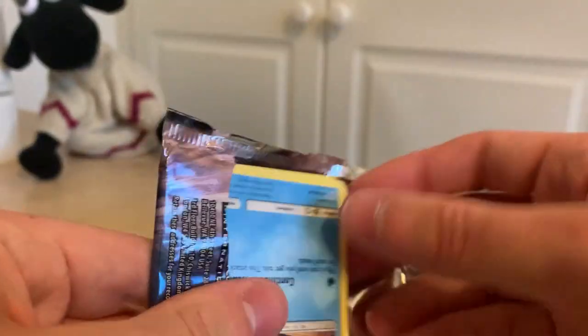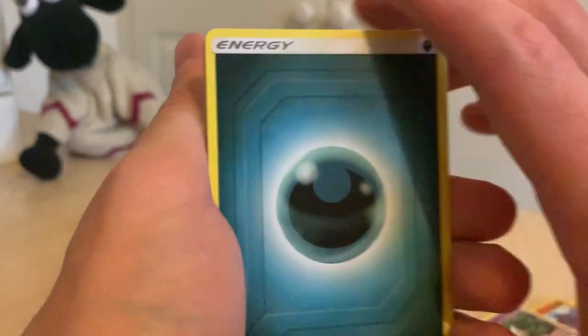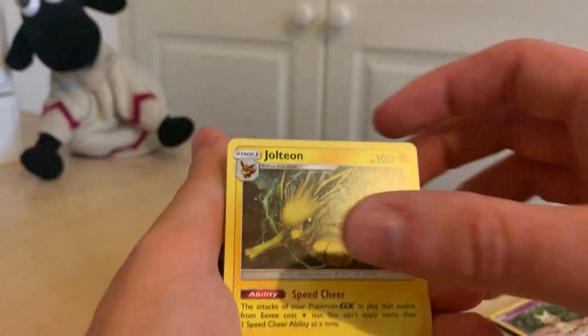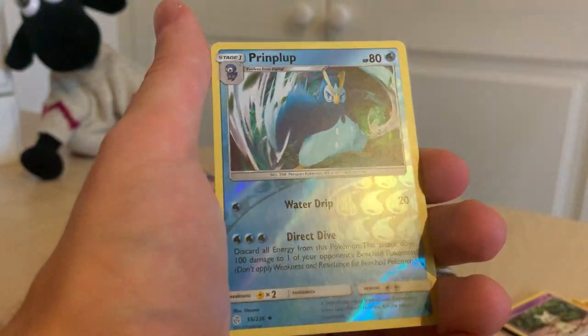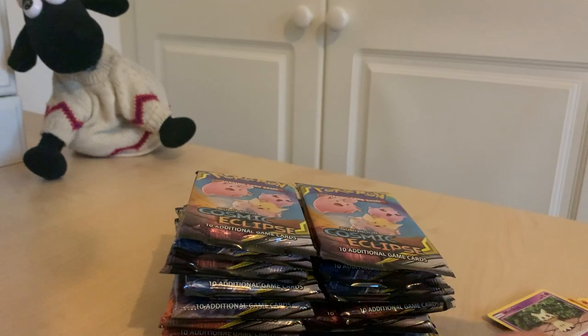Another pack then. 36 packets is basically the equivalent of a booster box — it's actually opening up a booster box right now for Cosmic Eclipse, which came out in 2019. So we've got Darkness Energy, Erika, Jolteon. Is that the rare? I think I messed this up. Jolteon looks nice though. Ends Resolve, Snorunt, Rockruff, Deerling, Teddiursa, Gollet, Prinplup — a nice Diamond and Pearl one — and a Cradily. That Prinplup is a Reverse Holo, very nice indeed.